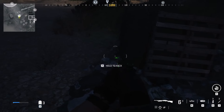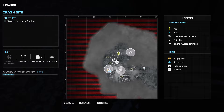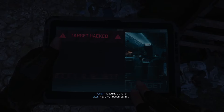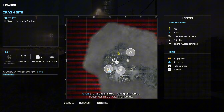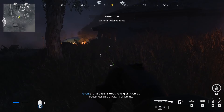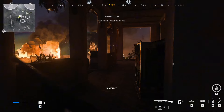Weapon builds will also persist. Your favorite weapon may be relocked, but all the builds you've created for it will be waiting for you when you reach the level needed to unlock it again. Challenge progress and unlocks, store and battle pass content, operator and emote unlocks, and zombies gobblegums will also not be reset. Additionally, any item you have a blueprint or skin for will remain permanently unlocked through Prestige.